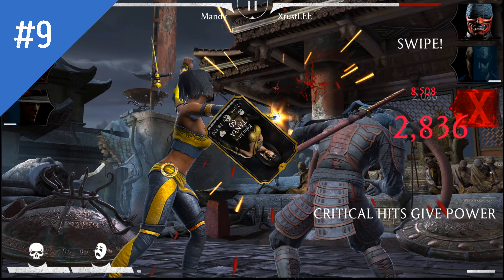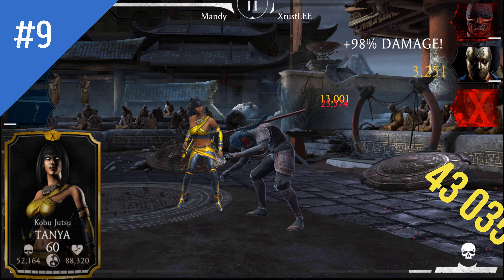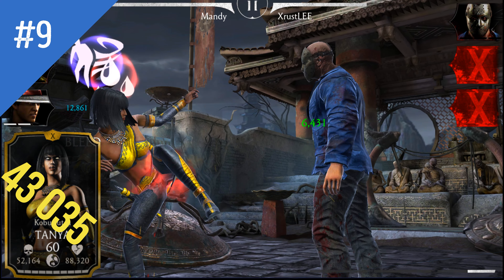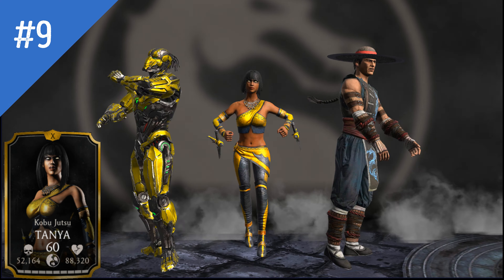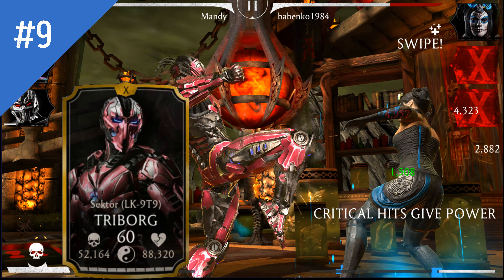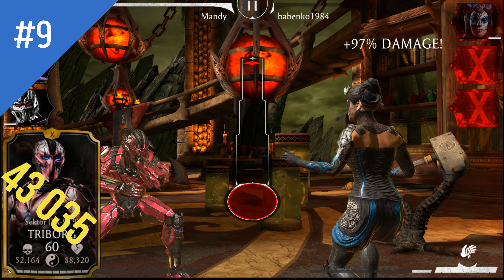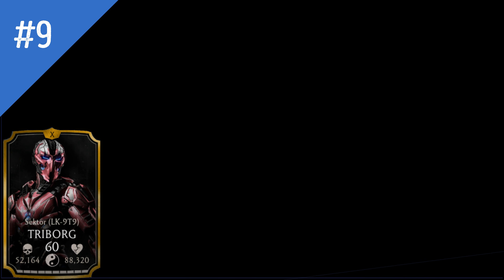Next, Jax Tanya — a Faction Wars exclusive whose Special 2 can hurt the entire enemy team and looks pretty awesome. She's one of my favorite characters and her Special 2 is great, even though in most cases it will be overkill since her first ability is just as deadly. Sector Triborg is next at number 9 — when you think of Sector, fire and Special 1 come to mind. You'll almost never use his Special 2 because he's designed to spam Special 1 as much as possible.